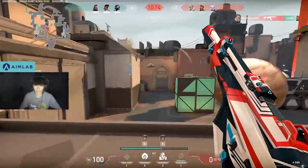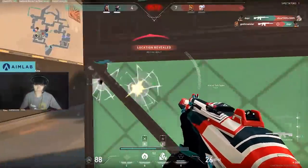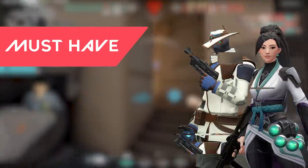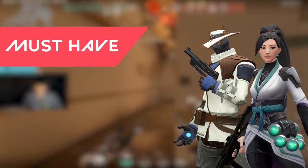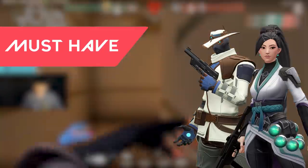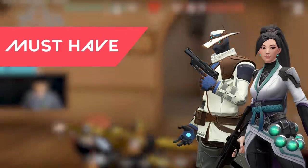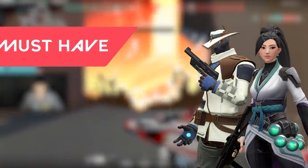Now before we get started, let's talk about which agents are the best for Bind and why. Must haves are Sage and Cypher easily, because retaking B is close to impossible if the enemy team has a Sage, so two lockdown defenders on defense for B are a must have, and Sage is going to help you whenever you're on offense and trying to lock down B Cypher retakers.